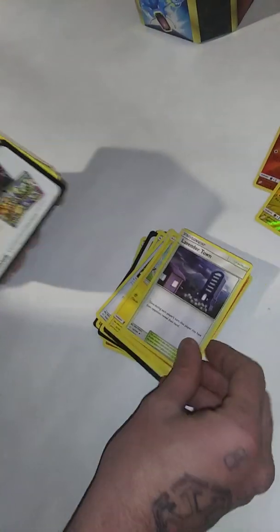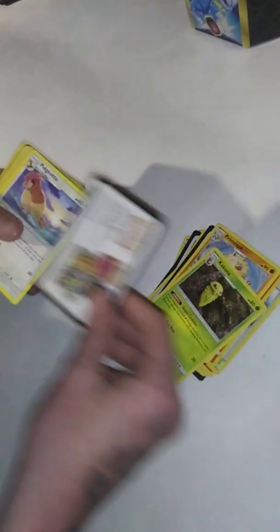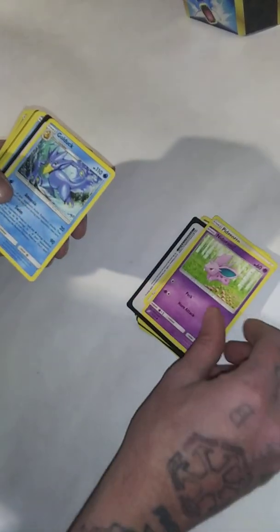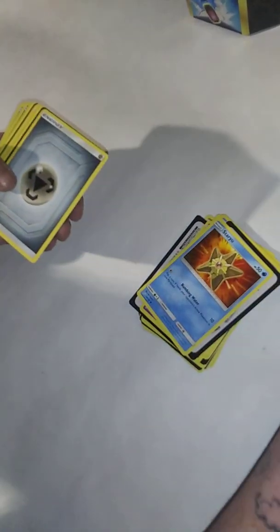Grass Memory, Marill, Vulpix, Lavender Town, Charmander, Primeape, Kakuna, Nidorino, Golduck, Staryu, Reverse Holo, Rapidash.